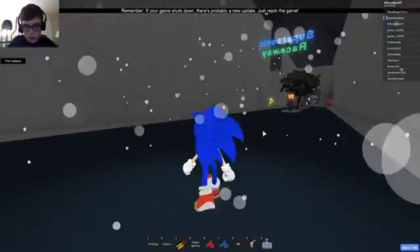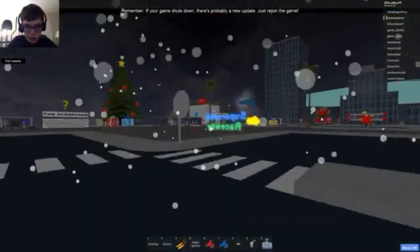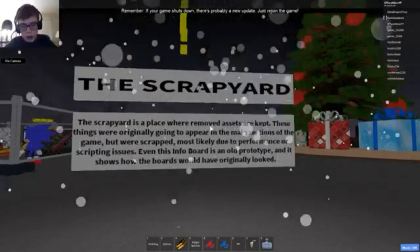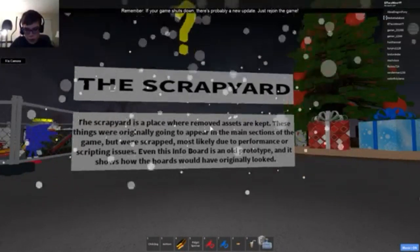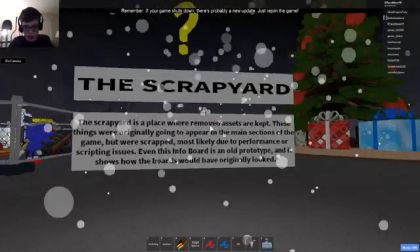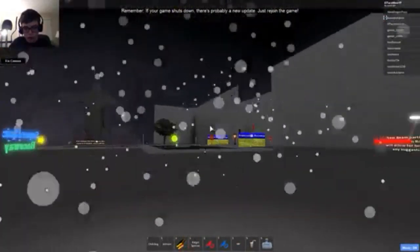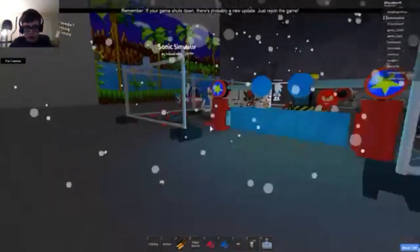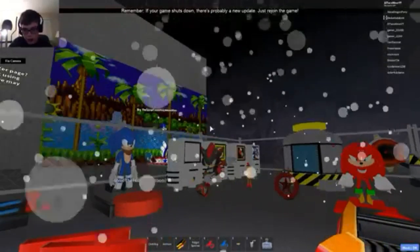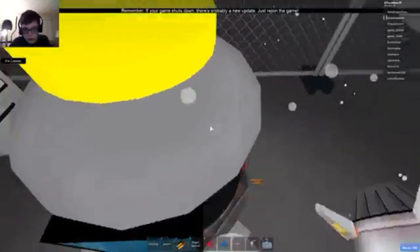The Eggman challenge is also under construction. This is the scrapyard — I've visited this place before. 'The scrapyard is a place where removed assets are kept. These things were originally going to appear in the main sections of the game but were scrapped, most likely due to performance or scripting issues. Even this info board is an old prototype.' Most of the things here don't work so I wouldn't recommend using any of it.